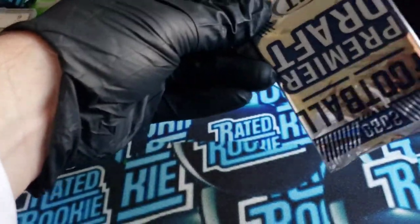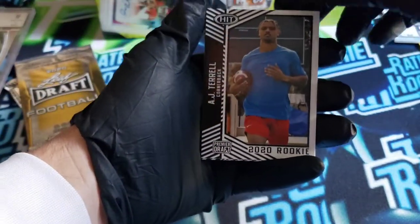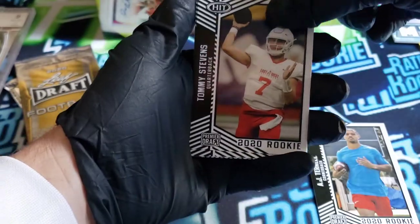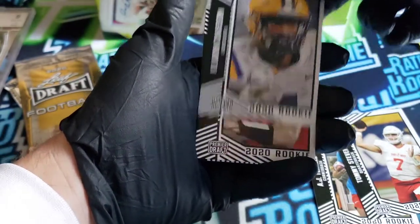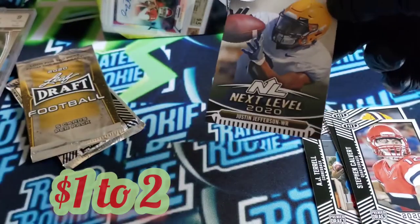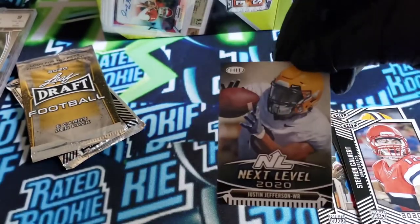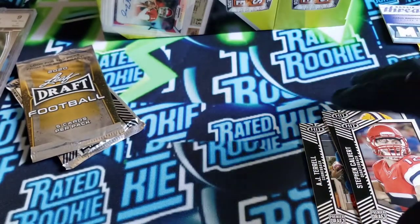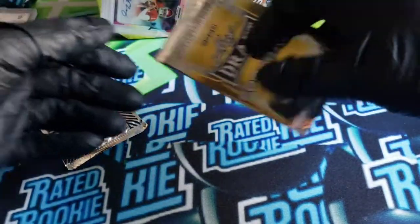Going to do the Premier Draft Hit here. Got ourselves an AJ Terrell, Tony Stevens, Kalevon Chasen, Stephen Calvert. Now Justin Jefferson — Next Level. Justin Jefferson is definitely next level. We'll stick that off to the side — we'll call that a hit, I guess.